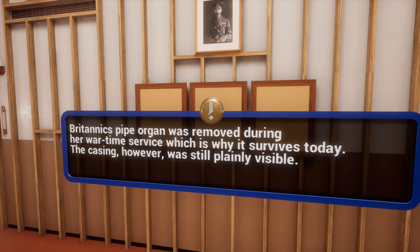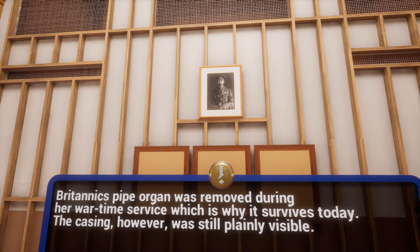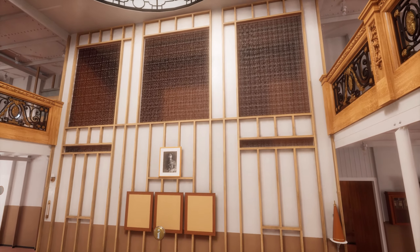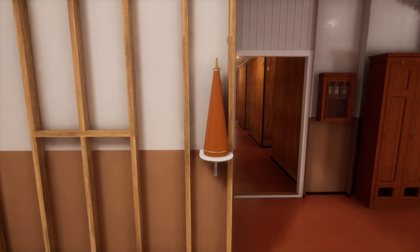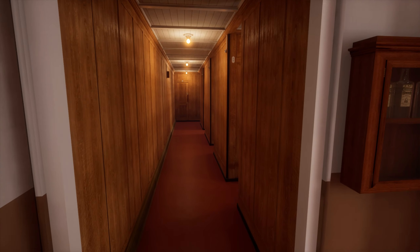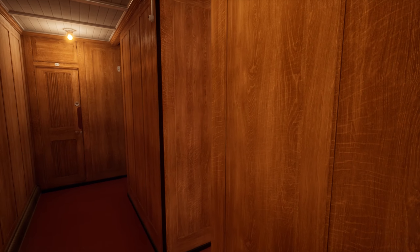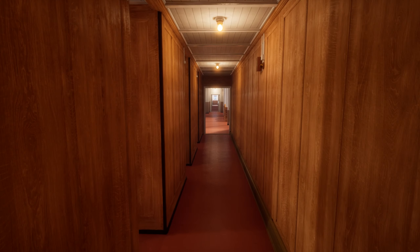Britannic's pipe organ was removed during her wartime service, which is why it survived today. The casing, however, was still plainly visible - so there was an organ here. Because of the basic design of this section of the ship, these passenger corridors remain relatively unchanged in Britannic's conversion to a hospital ship. Eventually, in the games they're making, you're going to be able to walk around the whole ship.